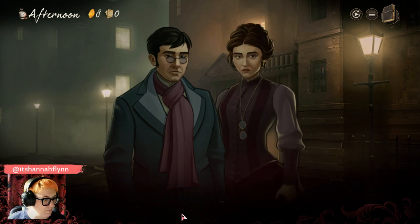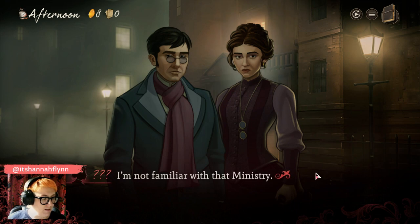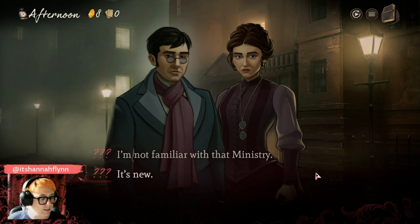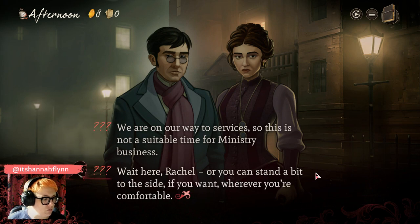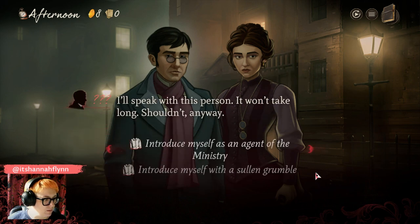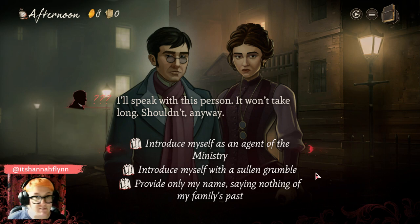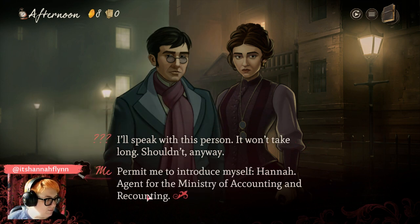Who's around? David and Rachel. Because we are wearing our census taker's badge and outfit, these two characters have immediately noticed and started looking it over. 'I'm not familiar with that ministry.' 'It's new.' 'We're on our way to services, so this is not a suitable time for ministry business. Wait here, Rachel — I'll speak with this person. It won't take long.' Because of the things we're wearing, where you see this icon, we have different conversation options. I'm going to introduce myself as an agent of the ministry for a quite efficient conversation.